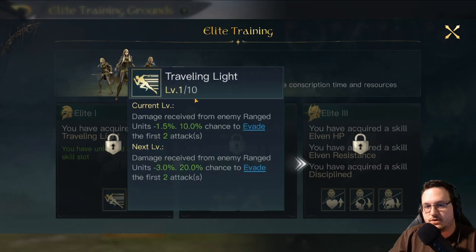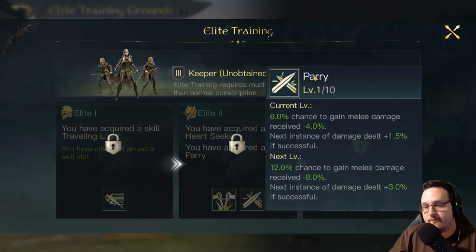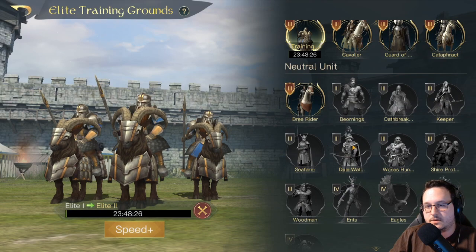Keepers — there is one easy choice here, and it's not Traveling Light. Traveling Light is just like Cavaliers: they take less damage from ranged units and can evade the first two attacks. The easy choice is Heart Seeker — a 50% chance to gain follow-up is phenomenal, one of the best elite skills in the game. I can't really think of any situation where you wouldn't want to just take Heart Seeker on these guys. They also have Parry, which gives a chance to take less melee damage and deal extra damage, but definitely Heart Seeker is the way to go.